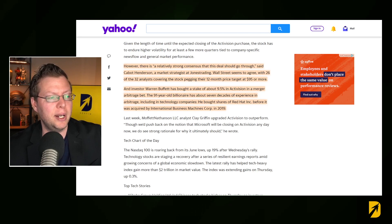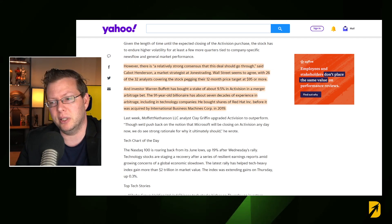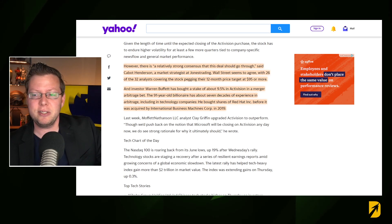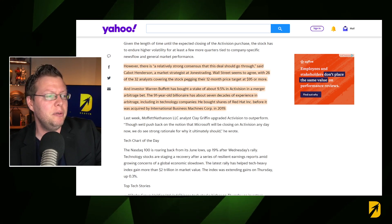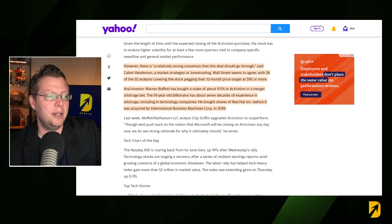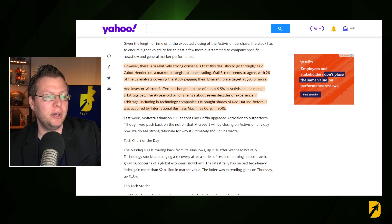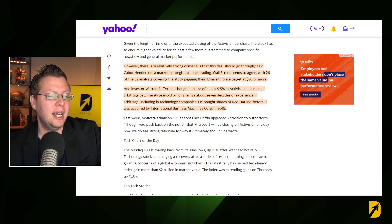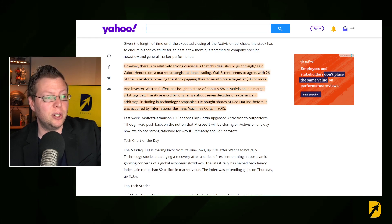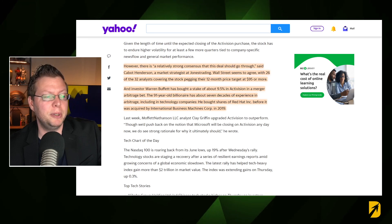Here's what is also said over on Yahoo Finance. There is a relatively strong consensus that this deal should go through. Wall Street seems to agree, with 26 of the 32 analysts covering the stock pegging their 12-month price target at $95. Over the last few days, you've actually seen the price of Activision Blizzard increase. And investor Warren Buffett has bought a stake of about 9.5% in Activision in a merger arbitrage bet.